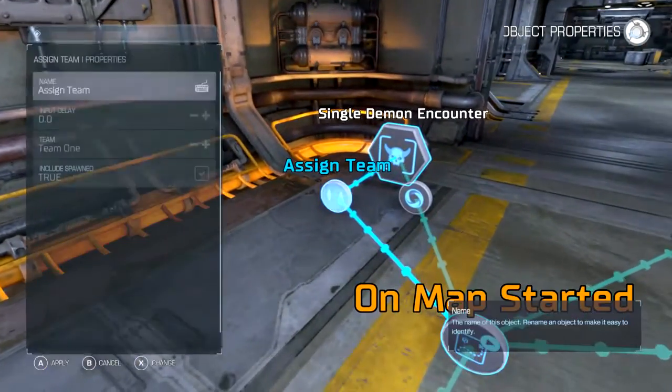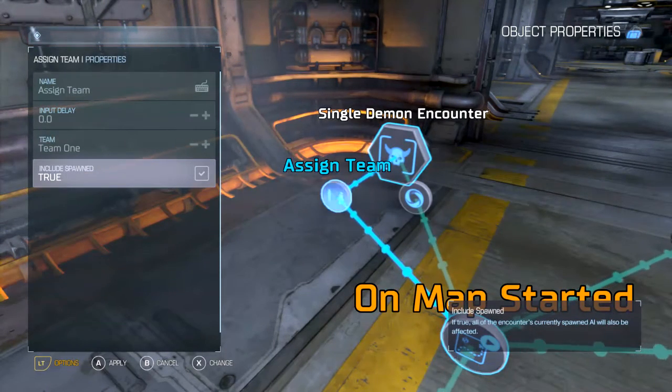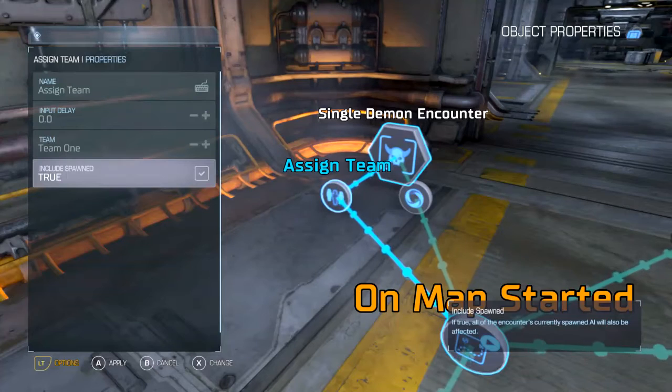The reason why they included the last option here was because back when the game first came out, if you set the team to Team 1 they would still attack you and each other for some reason. They fixed that with later updates so it doesn't do that anymore, but if you're still having an issue with that, just turn Include Spawned on and it should fix the problem.